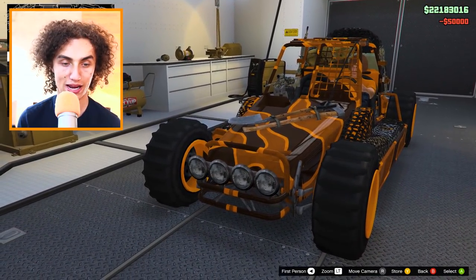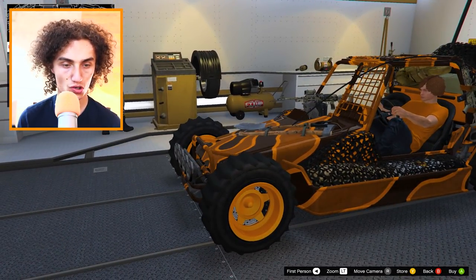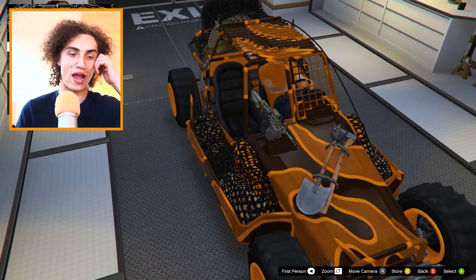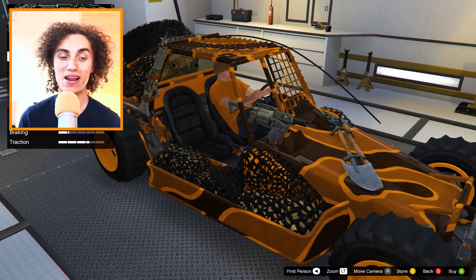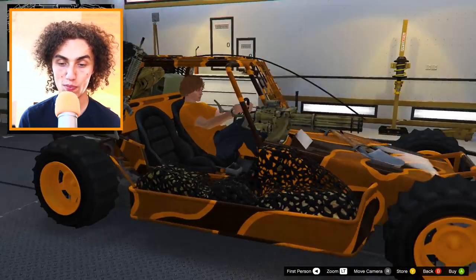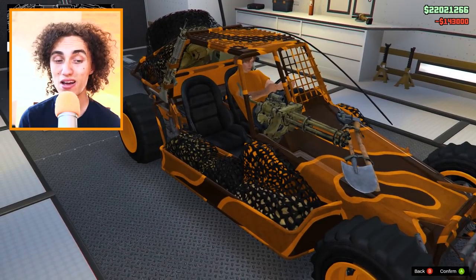We got to get the turbo, we got to get everything. Let's do the wheels - make sure we have bulletproof tires first. Let's check out the weapons - no way! Apparently I was wrong about machine guns. You can upgrade it to a 40 millimeter grenade launcher, that's badass, or you can upgrade it to a minigun with a scope attached. I'm pretty sure I'm gonna go with the minigun. Let's leave the bunker and test out this bad boy.